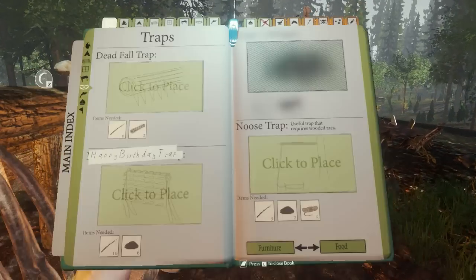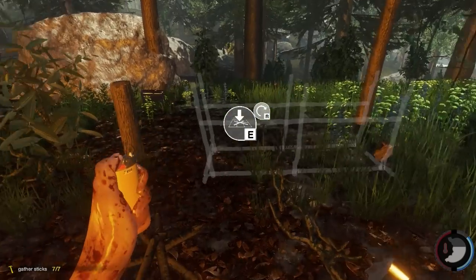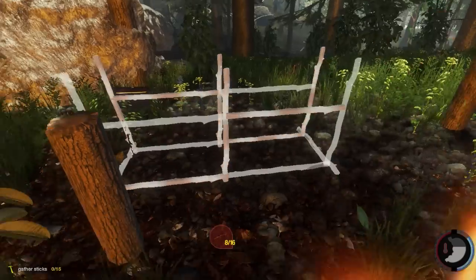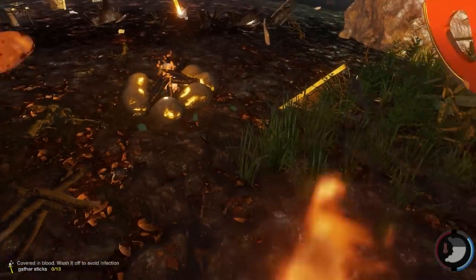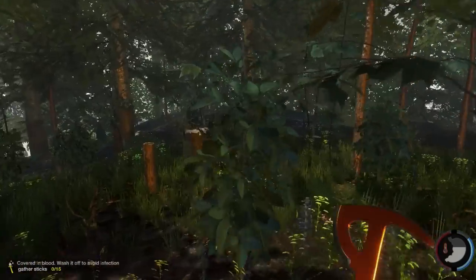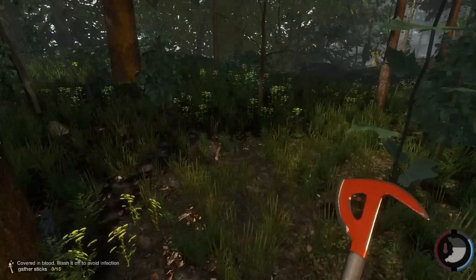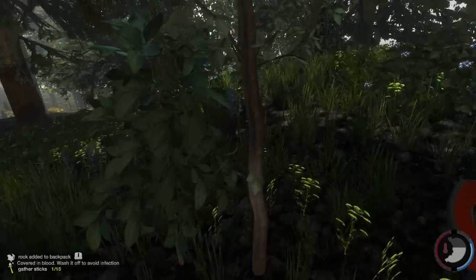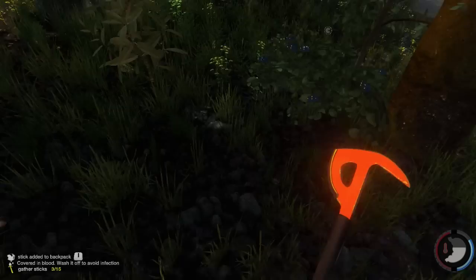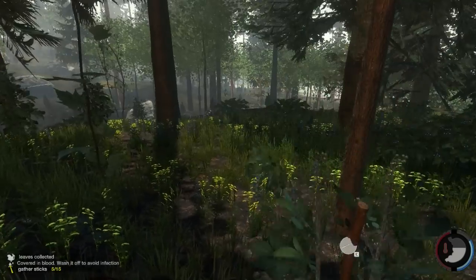Now we can do this. I'll place this right here. Oh — I just lit myself on fire! I'm on fire! No! Thank you. That scared me — I didn't know what I was getting hit by. I didn't know I could light myself on fire. Is that berries that just fell — that were on the bush? I think that's what that was.